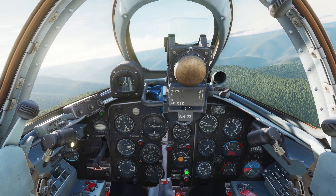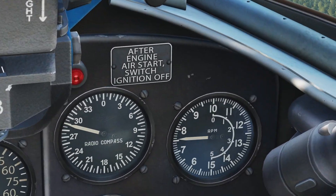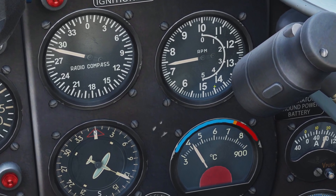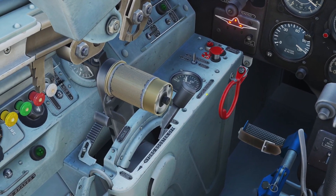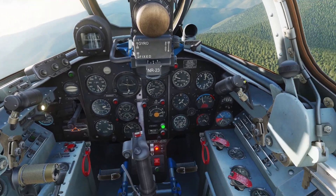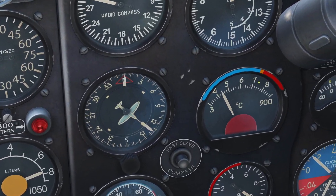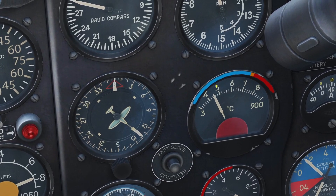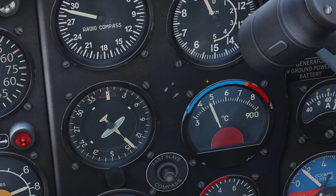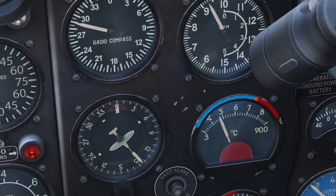The engine has two main gauges you need to look at — these two here. The one that says RPM is how fast the engine is spinning, so if you push the throttle forward, the RPM is going to go up. The other one is the engine temperature. The manual says anything within the blue is good. If your temperature ever gets up into the red, you've got to pull the throttle back to decrease the temperature.